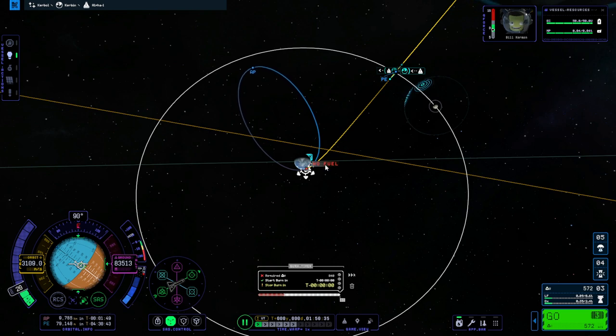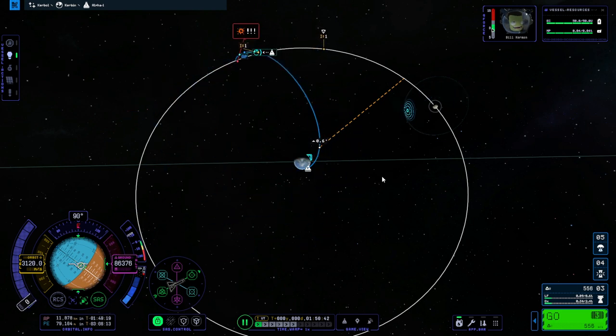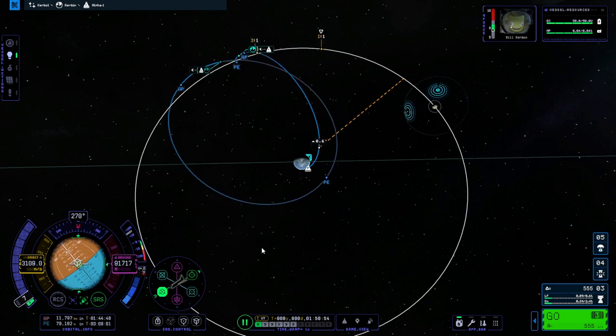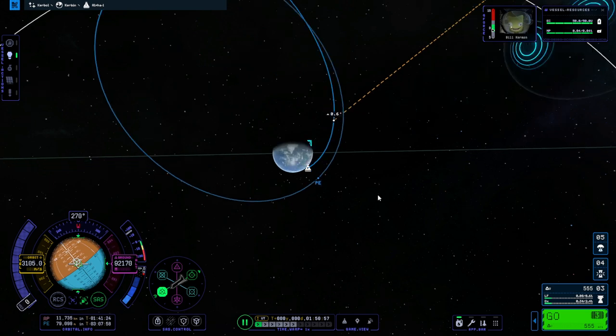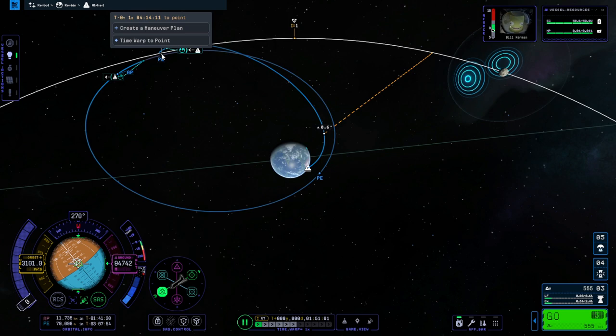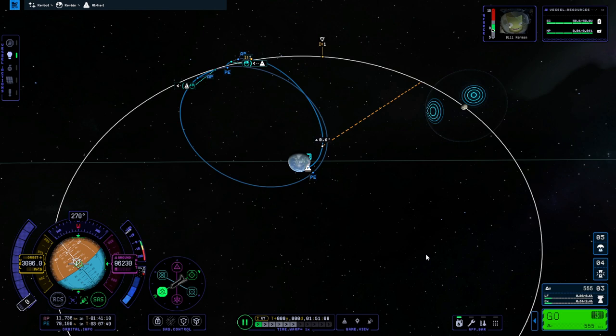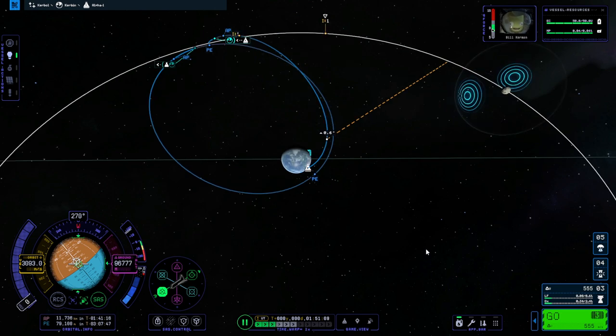The maneuver seems a bit confused — we went too far and now we're set to hit the moon, which is not good. So if you go too far, go retrograde and apply just a little bit of thrust to correct. That's good enough — we'll take that. So how close are we getting? 233 kilometers. Seems fine — it doesn't say we're hitting it. Let's go to the moon.